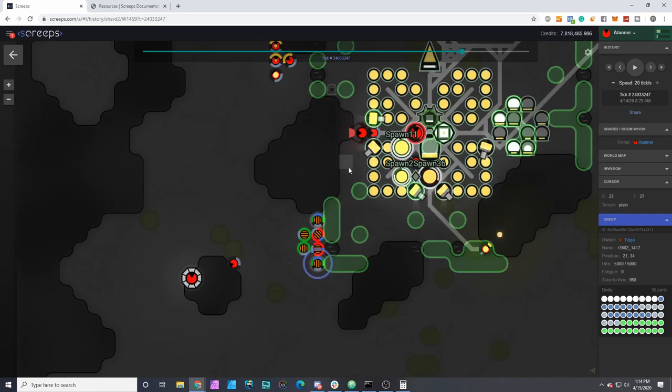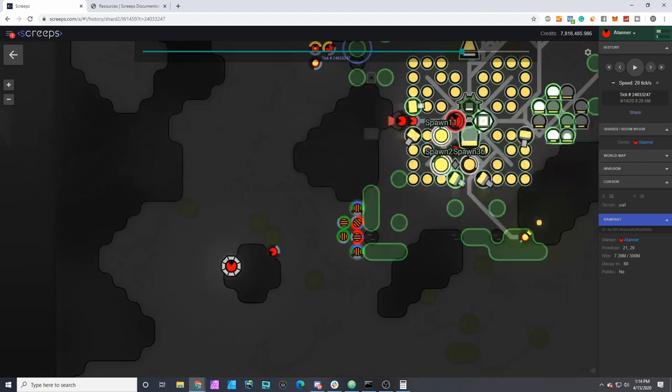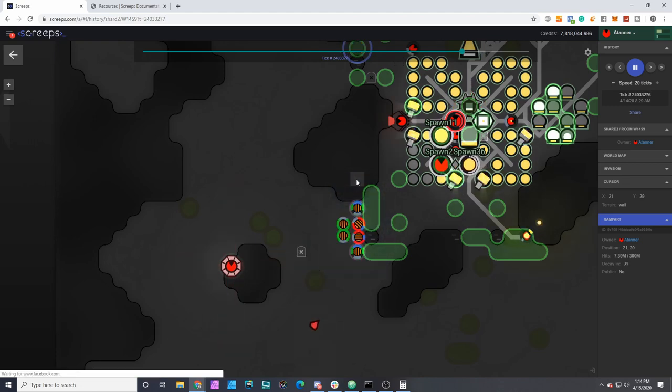These mixed creeps are able to deal with my masons pretty well. I still had the issue before I fixed it where my masons would go to the closest position to the repair target rather than the position closest to them, making them traverse all the way through exposed areas where they could be attacked. I was able to fix that a few hours into this battle.